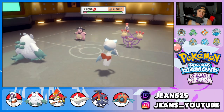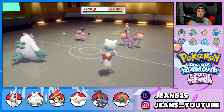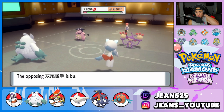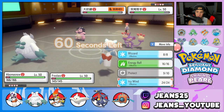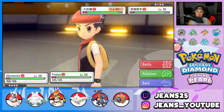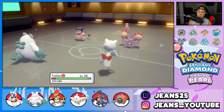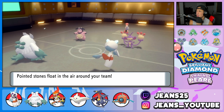Miltank uses Bulldoze but Frostlass dodges it thanks to Snow Cloak — huge! From here I drop a Blizzard and go for Ice Beam into the Ambipom slot. Frostlass deals big damage. Ambipom goes for Stealth Rocks — I have Togekiss and Infernape in the back which I'm not thrilled about. Abomasnow outspeeds Miltank, which is great to know. The burns and hail chip damage are teeing off on Miltank. I might go for another Blizzard to finish it off.